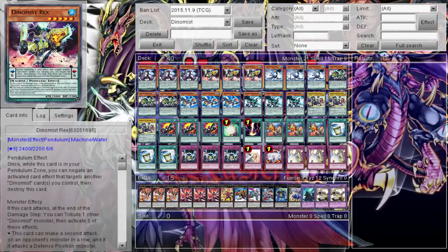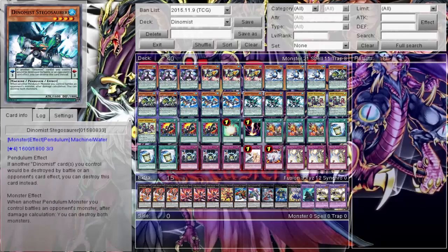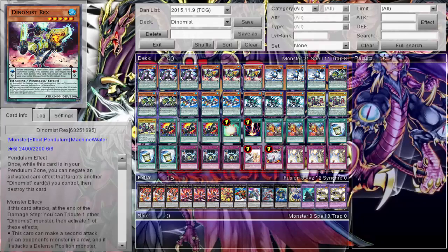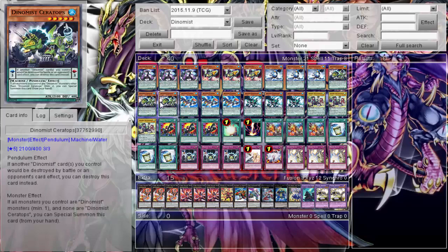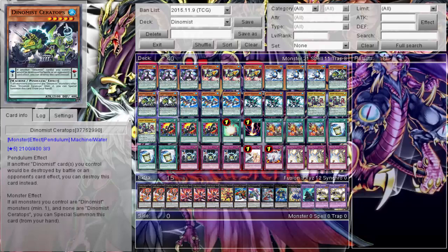For some reason this archetype actually has more pendant scale threes than it does sixes, so yeah, that's a problem. Hopefully they get another card or two to even out their pendant scales. Anyway, we got the guy who — if I don't control a Dynamis monster and my opponent controls the highest attack — I can special summon him. It's a great play along with this guy who says: if all the monsters I control are Dynamis, minimum one, and none are this specific monster, I can special summon it. There's been times where I just special summon, special summon, XYZ Nova, Infinity — let's go.